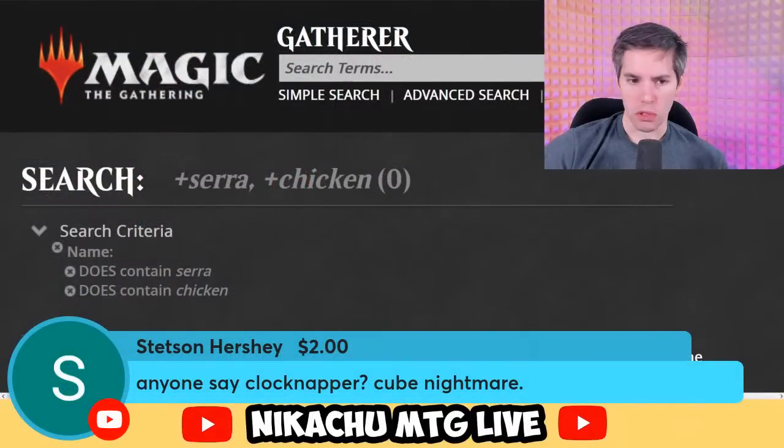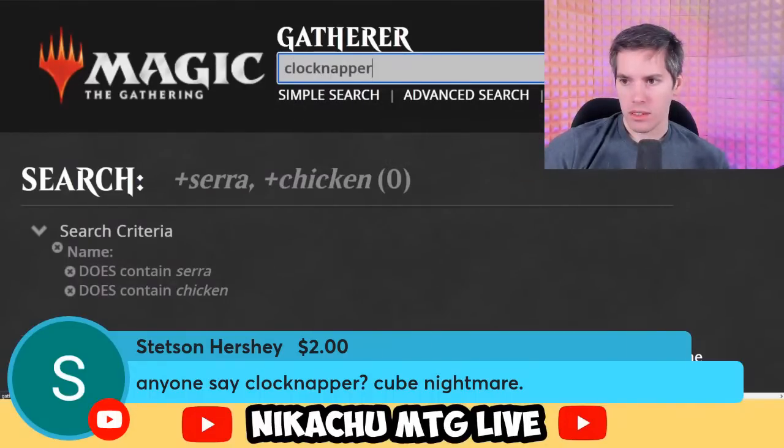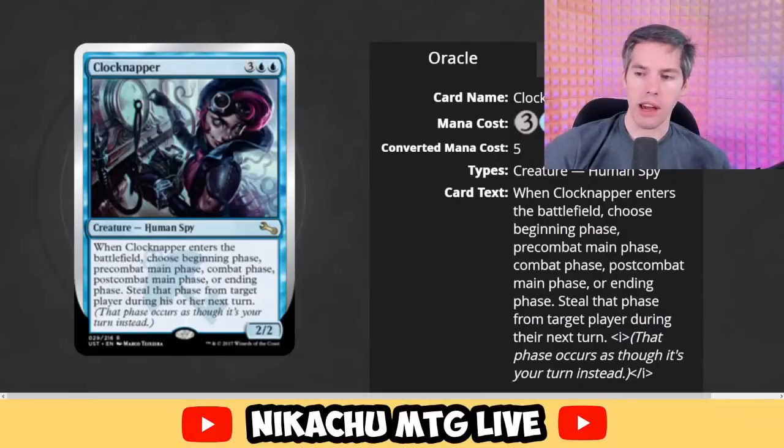Clocknapper — blue, blue, three generic for a 2-2 Human Spy. Love the art. When Clocknapper enters the battlefield, choose beginning phase, pre-combat main phase, combat phase, post-combat main phase, or ending phase — steal that phase from target player during their next turn. That is sweet! You steal the steps you get. Steal their untap step: they don't untap anything and I double my untaps. That would be broken — that actually looks like a broken card.